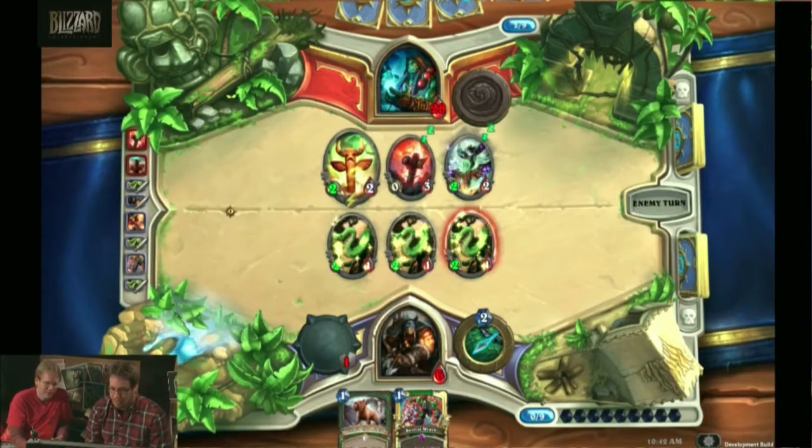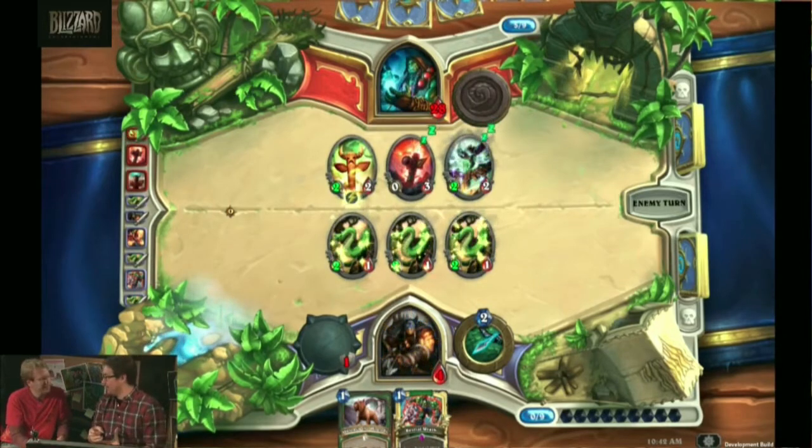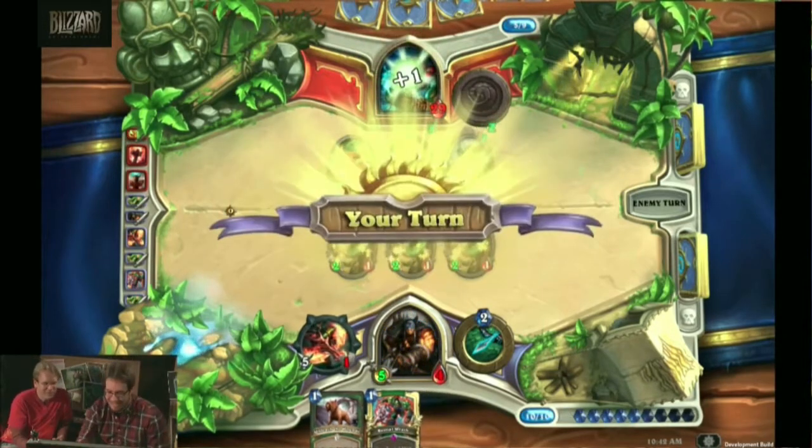Uh-oh. He's played Flametongue Totem, and that gives the adjacent totems plus two attack. I'm glad we killed off that totem, because otherwise we'd have two totems coming at us here.